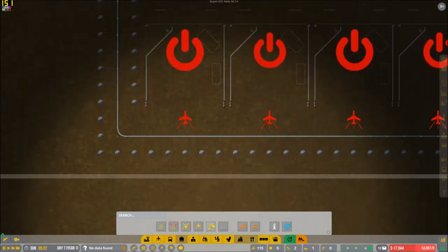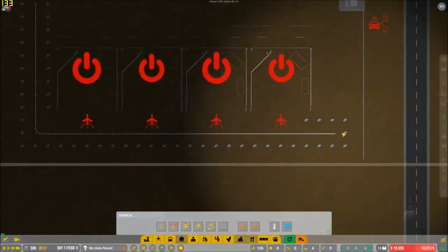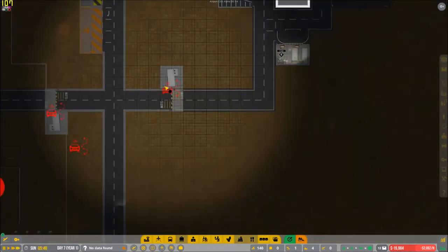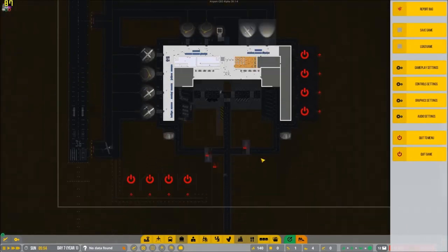Why is it not letting me select this? What's going on here? The game crashed. Hold on one second — I'm going to be back in one moment.